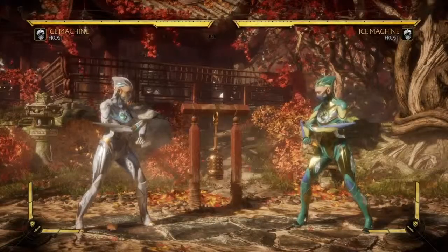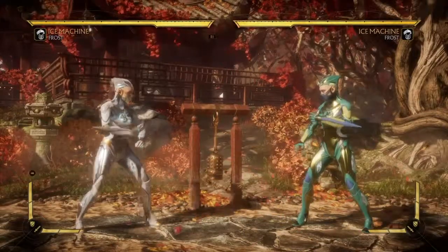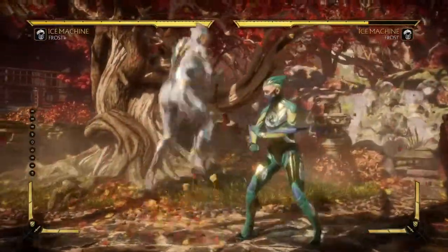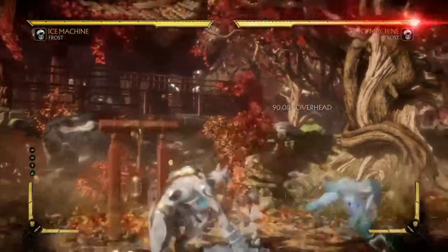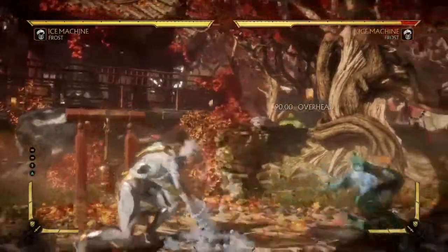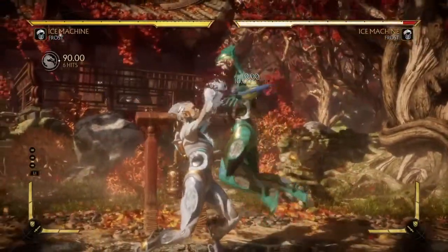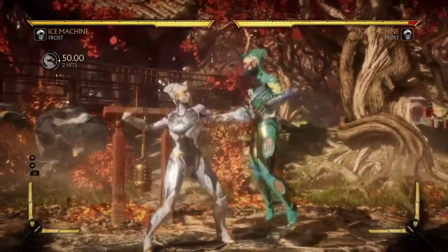As for mixing your opponent up — since she doesn't have an overhead, you want to be using your hop attacks a lot as an overhead option. Also want to be doing lows and hit confirming them. Use your hop attacks even if they're unsafe, just because your opponent won't be expecting an overhead. Use your throws a lot to basically mix your opponent up and gain yourself some space. Your throws can be very good at doing that.